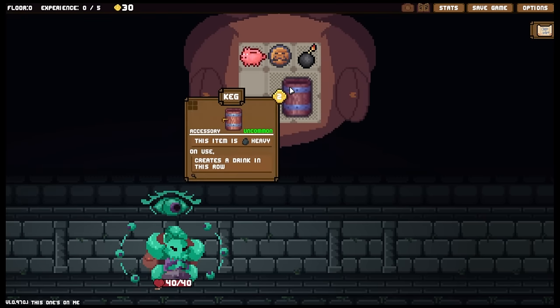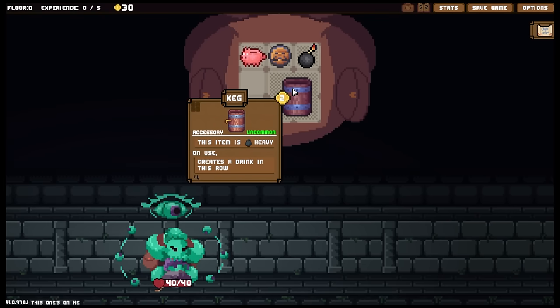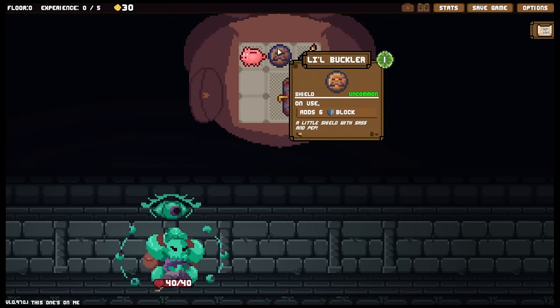The barrel costs two gold to use, so if we need two items out of it then we are losing money in that battle. The bomb stone will massively upgrade the damage on a weapon, then use it and destroy it. And there's also a little buckler - a little shield with sass and pep. I approve.